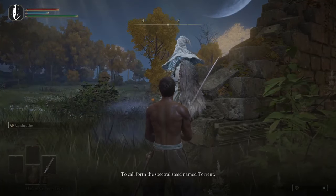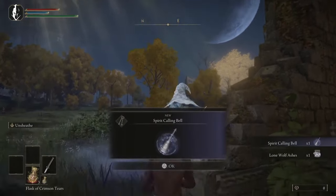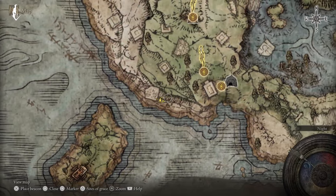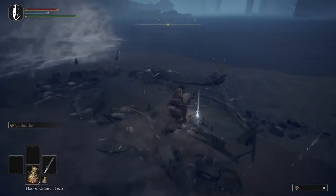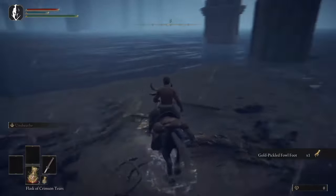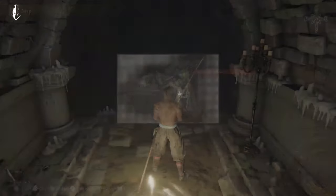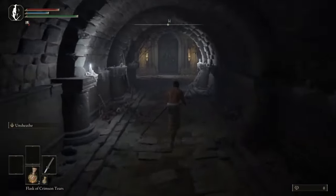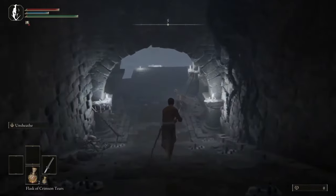The spirit bell lets you use summons. You start off with some wolf ashes but we're going to be using a different set of ashes that will give us some bleed. Come to this spot on the map — you jump down the cliff right at the beginning, come down here and get the Gold Pickled Fowl Foot, then go to the Death Touch Catacombs and run that route down to the second katana. That's why I picked Samurai — if you want to dual wield katanas, which I do in this build.